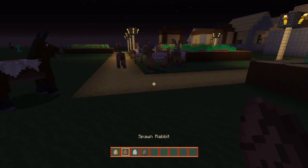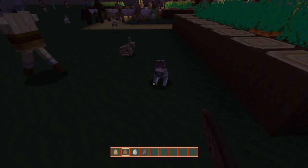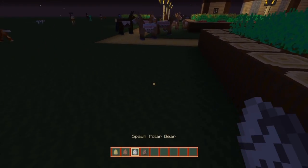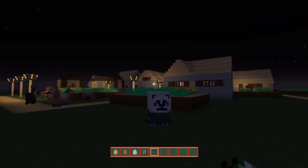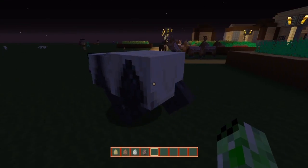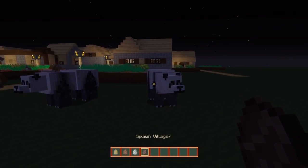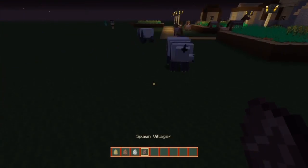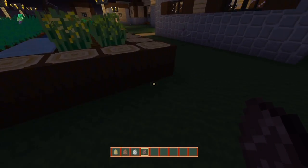We have the rabbit, which is pretty much the same in comparison to the regular rabbits not on this particular texture pack. We'll spawn up the polar bear and as you guys can see, it is not a polar bear — it's actually a panda. That is actually pretty cool to see on this particular texture pack — a different panda-like looking polar bear.